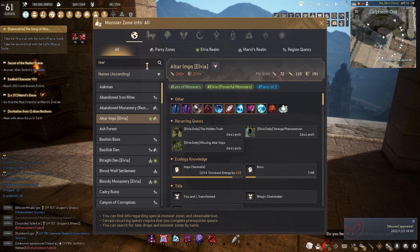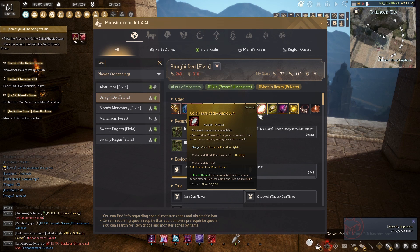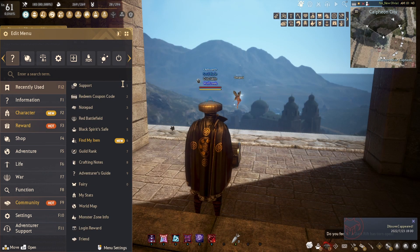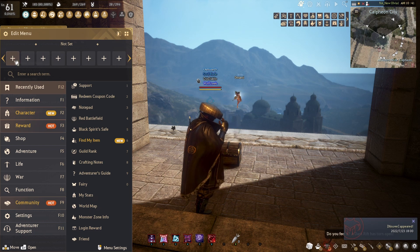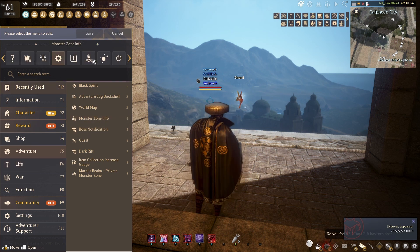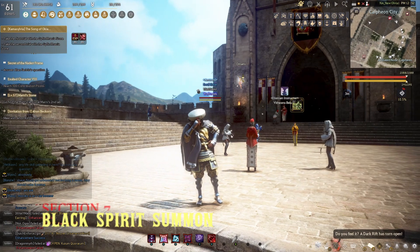One thing I did want to review quickly because it's a new update to an existing function is the item drop menu, now renamed the Monster Zone menu. Monster zones are basically the nodes where you're going to find mobs and grind them for certain items. You are now able to do a search on locations, mobs, or a specific item and where it drops. You are also able to change and rearrange the icons at the top of the main menu screen — just click on Edit, select which icons you want, and once you're finished click Save before exiting.